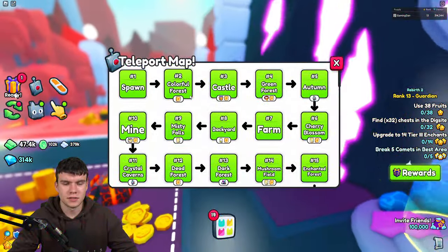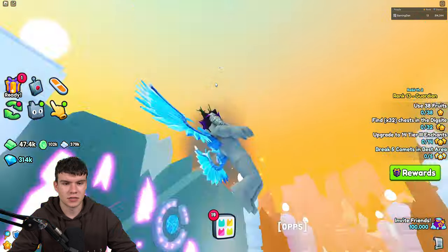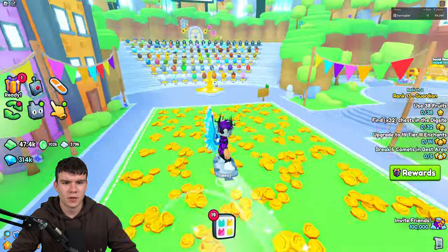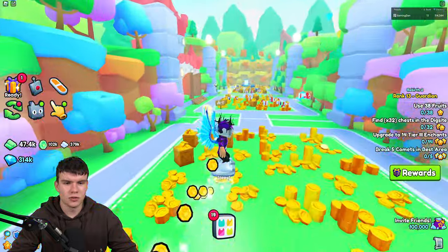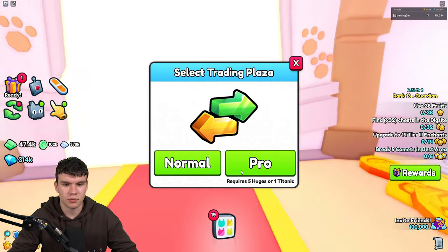These are only limited to the New Year's event. What you guys need to do is come over here to the castle. Essentially, you can see there's nothing really new at spawn, and that's because this is pretty much all about the trading plaza. So you guys need to come over here to the trading plaza.